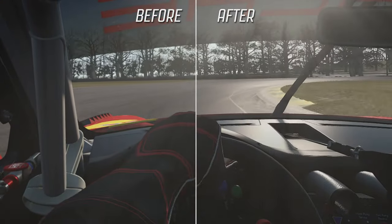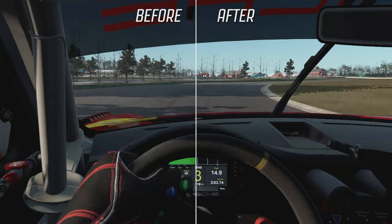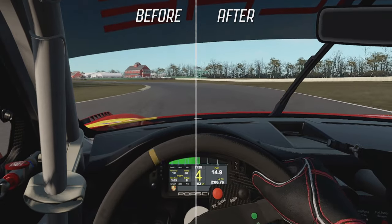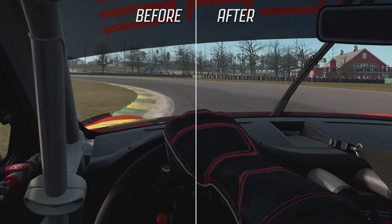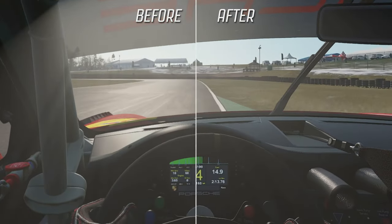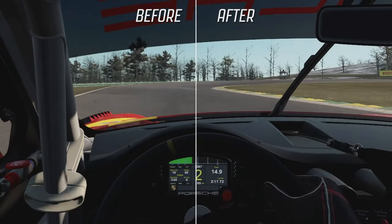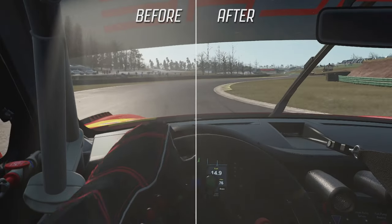It's hard to try and demonstrate the effects of these changes properly on YouTube since you're watching this video back on a screen instead of sitting in your car in Automobilista 2 inside your VR headset and experiencing it for yourself. But basically what this does is apply a sharpening filter to Automobilista 2 and significantly increase the image clarity with an absolutely minimal, if non-existent, performance hit. It's like free supersampling — it's great.